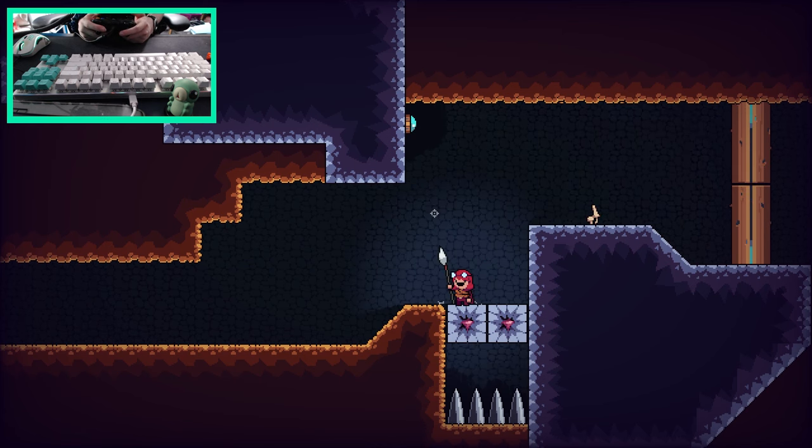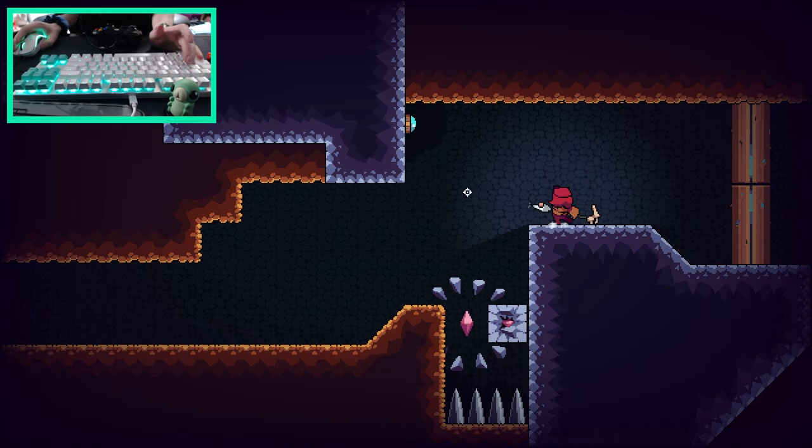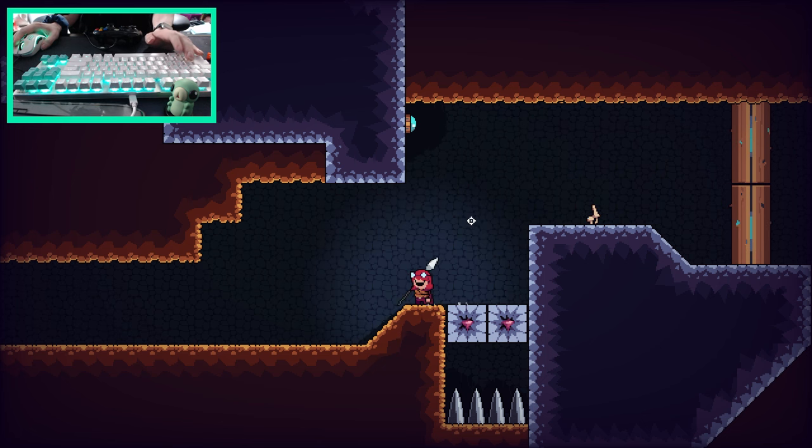The amount of precise stuff you have to do in this game means you really don't want to be battling with your controls — they need to feel as natural and fluid as possible. Just throwing buttons on whatever you can reach wasn't going to be enough. I need to get it to feel as close as possible to the same experience on controller as it is on keyboard and mouse. I'm never going to get there perfectly — they're just fundamentally very different control systems — and the game is going to feel a bit different depending on which one you use.